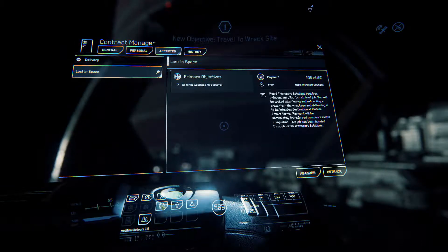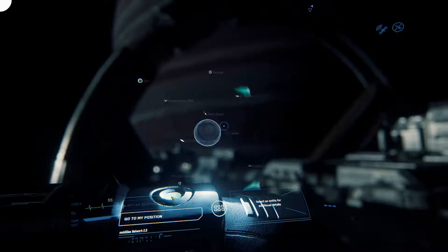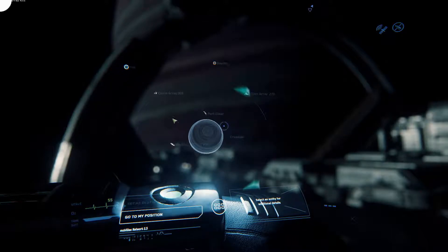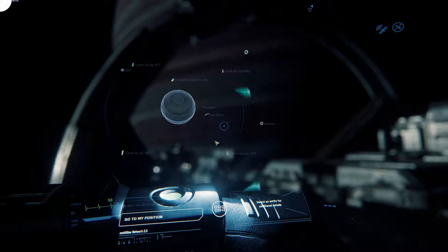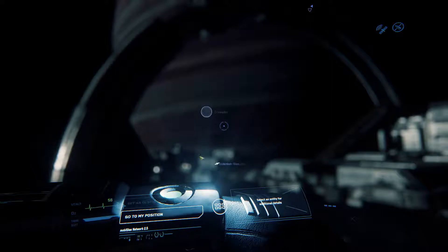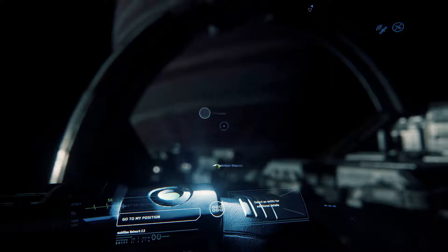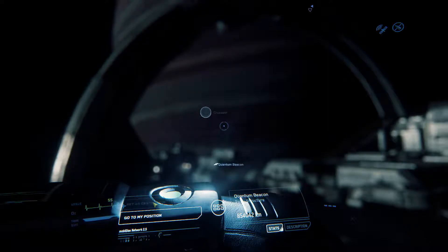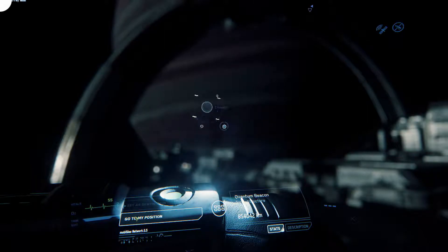So I can open up my star map, and now there should be a waypoint showing up. Sometimes, like for this mission, you have to zoom all the way out to find it — here it is, a Quantum Beacon all the way out here. I can select it and set it as destination. Can't do that right now since I'm not in a ship, just floating. But if I was in a ship I could set it as destination and go right to it.